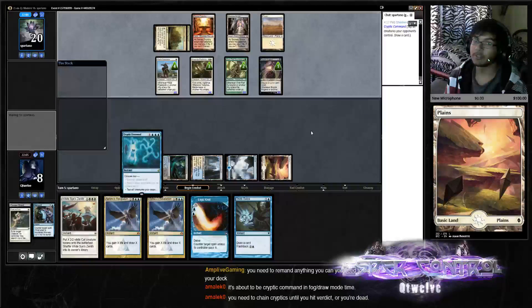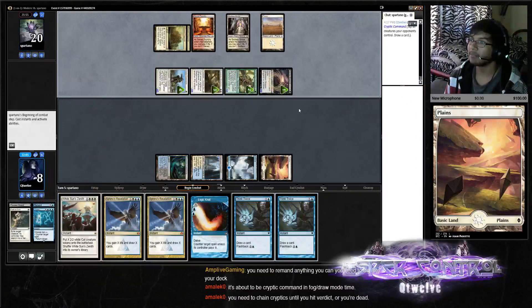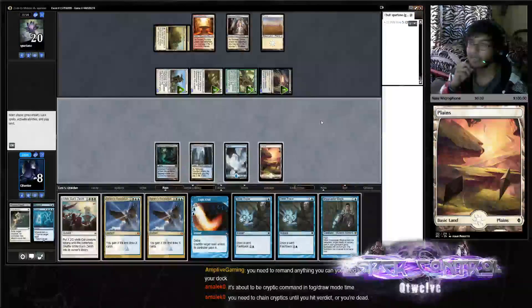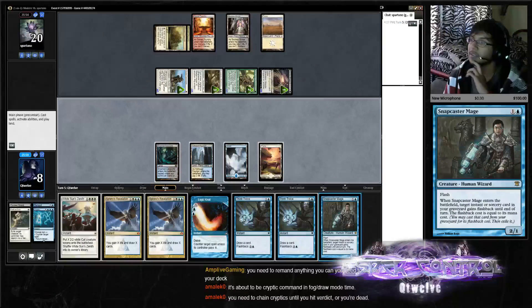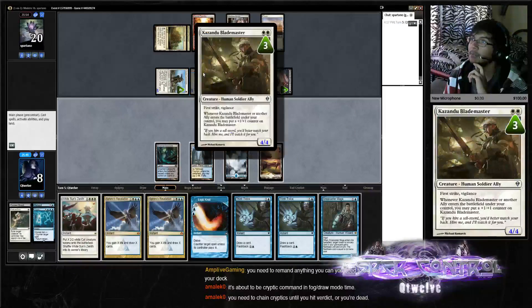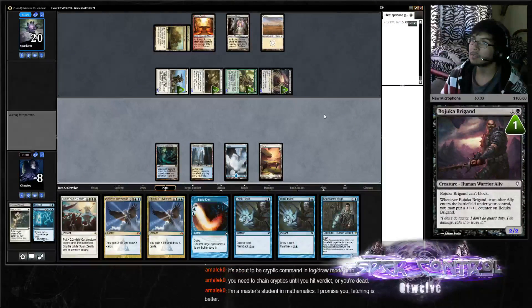So you don't believe in deck thinning or helping to draw the fourth land by not fetching here? Yeah, the math is pretty off. It's Snapcaster Mage — I don't think that does it here. So what could we do? Snapcaster Mage — block here, Path here, take five.